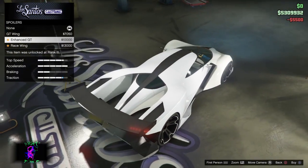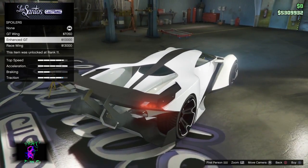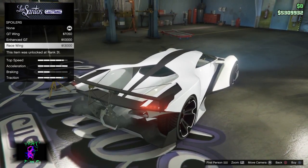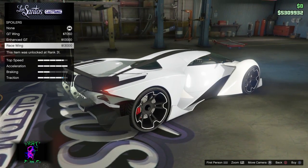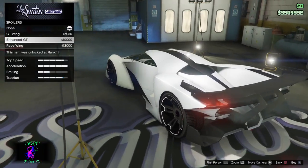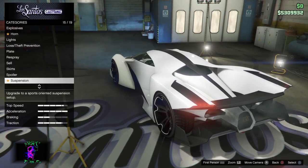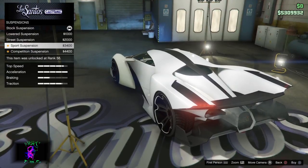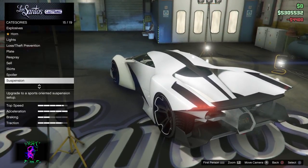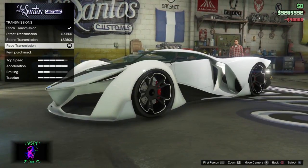Same thing for the side skirts — primary, secondary, and fiberglass — and like always I'm going with primary. For the wings, I'm not going to do the wings. I know, I can't do the wings guys. But there you go — you can check them out for yourself. Those are the wings and those are the prices. Let's go ahead and drop it so it scrapes the floor, and turbo all the way, like always.